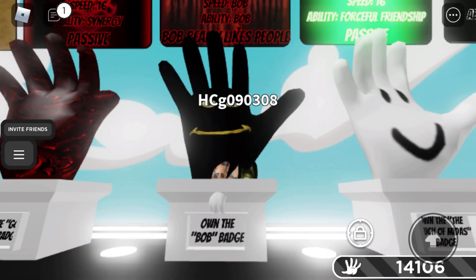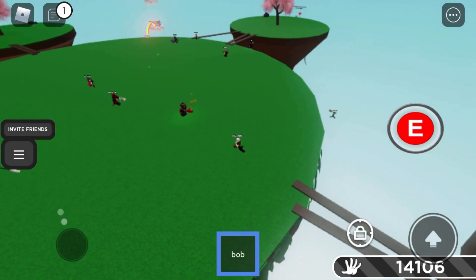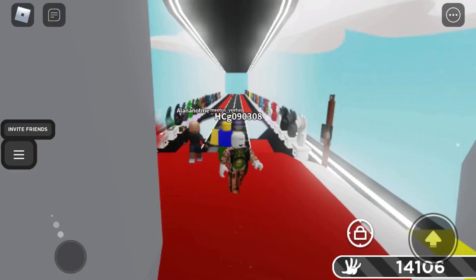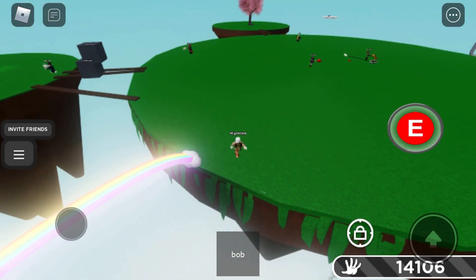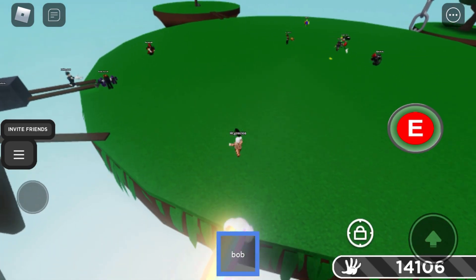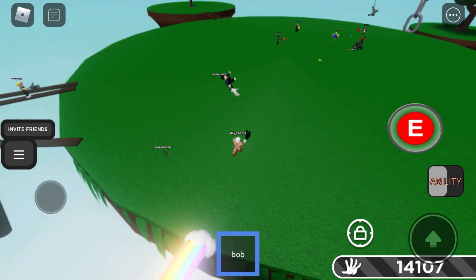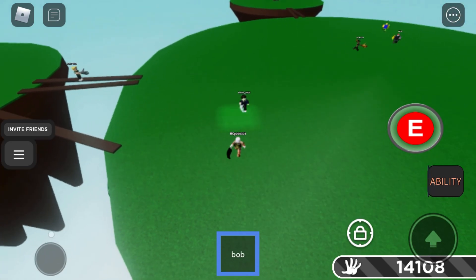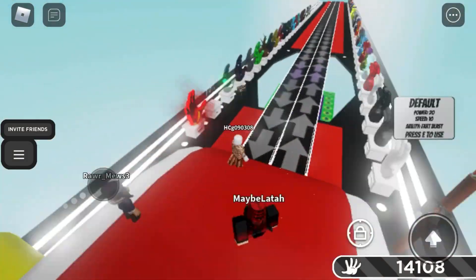The next one is the Bob glove. You have to own the Bob badge. To get the Bob badge you have to go to that cube of death — I think every week there's a chance to get lower. I'm actually looking to get this today. Bob and some friends — I didn't actually read the past ones I think.